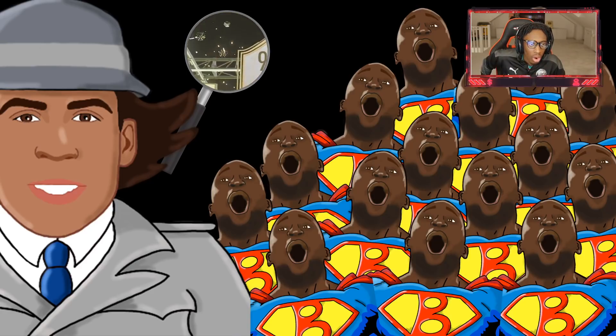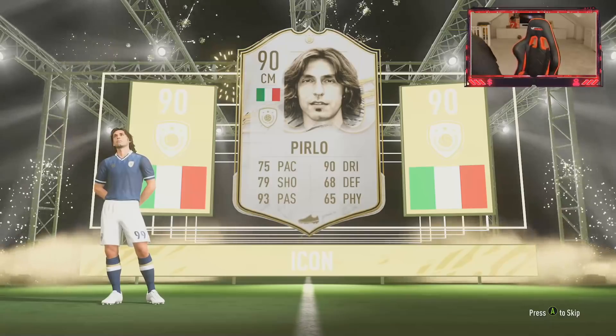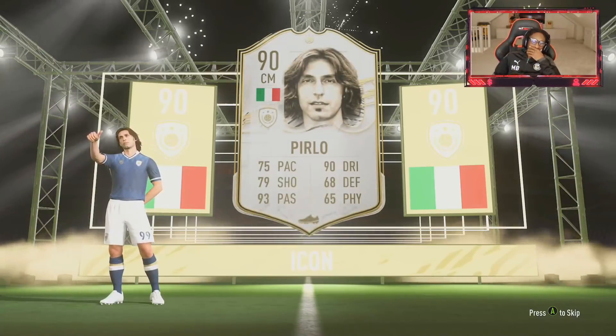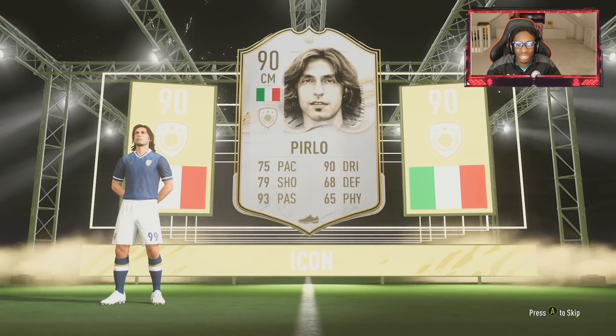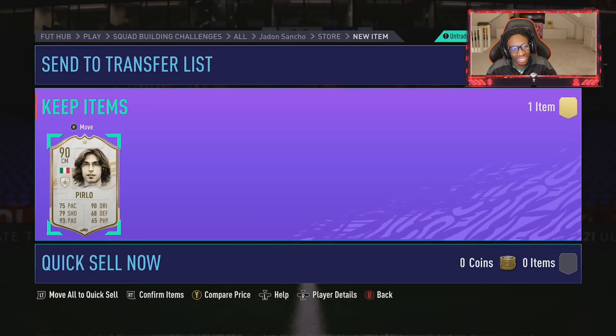Here we go - oh my gosh, there's a nine! Who is it? I'm scared, don't let me down. Three, two, one. We're taking L's today - last time was actually really good, we got Best, we got Pele, we got Cantona. What are we supposed to do with Pirlo? Someone tell me, because I don't know.